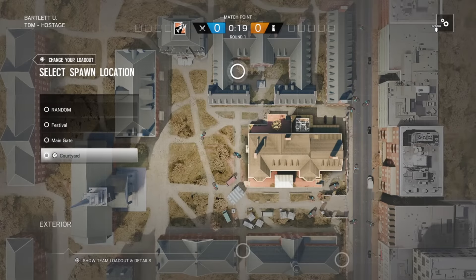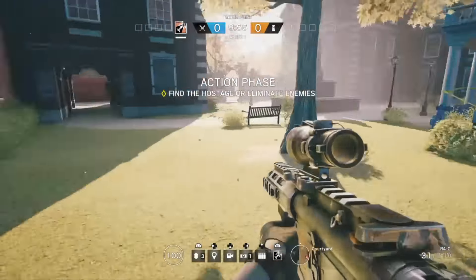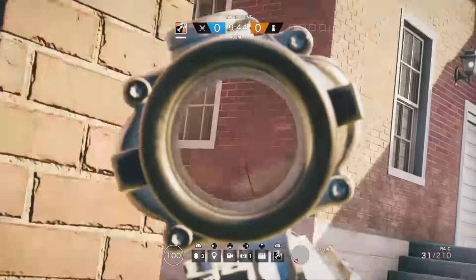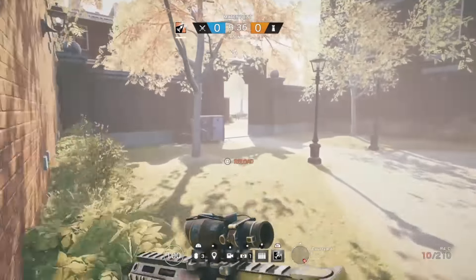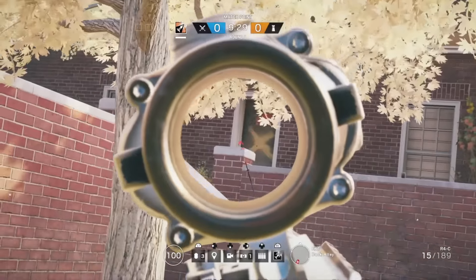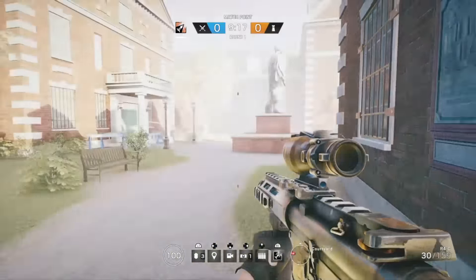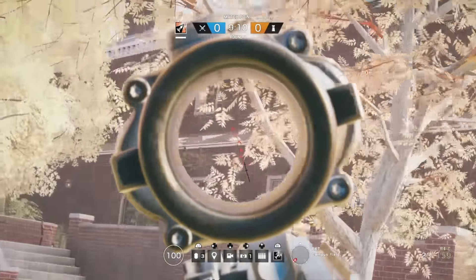Now we're gonna spawn Courtyard and I'll show you how you can spawn kill Courtyard. When you spawn Courtyard, you're gonna spawn somewhere over here where there's this huge building. You can either run this way where you can get spawn killed from that window, or run this way where you can get spawn killed from this window and the window right above. You can also run all the way here where you can get spawn killed from that window and the one above.